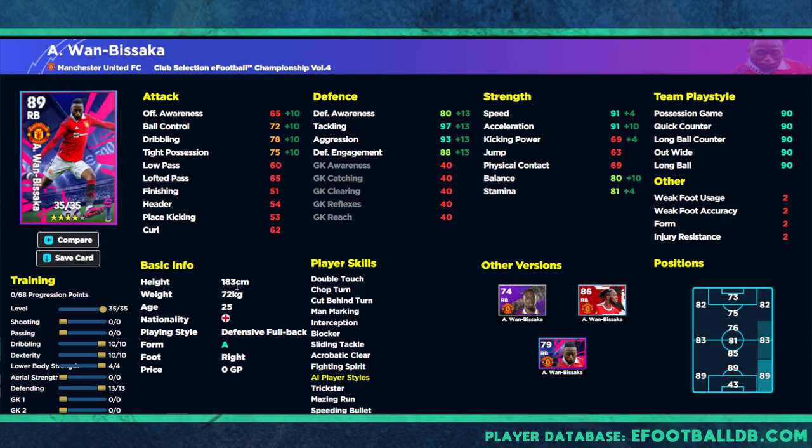You're looking at 97 tackling, 93 aggression, 80 defensive awareness, 88 defensive engagement, 80 balance, 81 stamina, 91 speed and acceleration, and solid dribbling with tight possession. If you manually defend a lot, 97 tackling is overkill — dropping to 95 gives you seven progression points back to pump into 80 dribbling, then one more onto physical contact to reach 70. That's probably the best version of him.